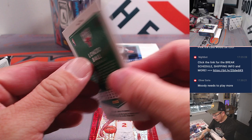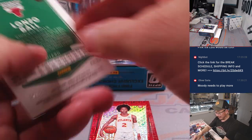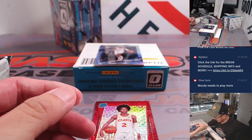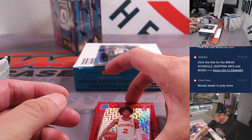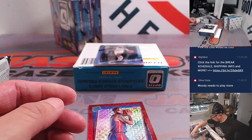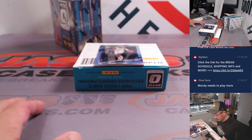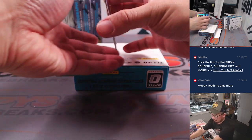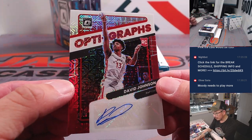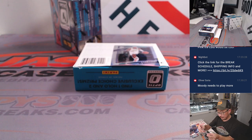Poor Lonzo — poor Ball family. LaMelo and Lonzo both dealing with injuries basically every year. That'll go to the Bulls — that'll be for Mark. Here's Sharife Cooper, Isaiah Livers, and then Paris Lee-Vert is hiding the autograph — it's going to be David Johnson, rookie autograph for the Raptors. That's going to be for David B. with David J.